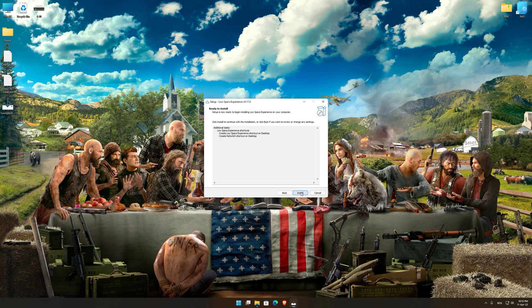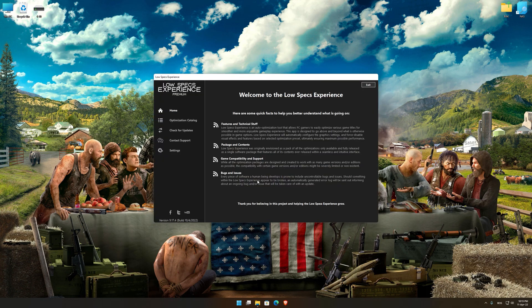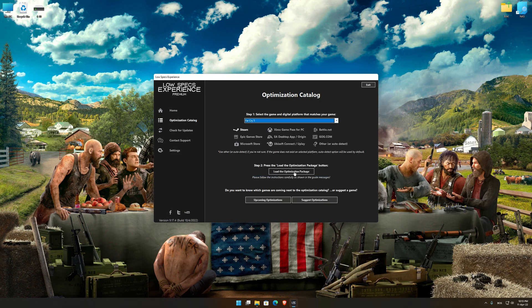First of all, start the installation process for the Low Specs Experience. Once it's done, start it from the newly created Desktop shortcut and select the optimization catalog. From the top of the menu, select the applicable digital platform and then select Far Cry 5 from the drop-down menu.